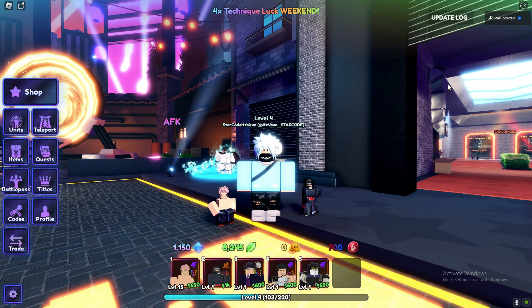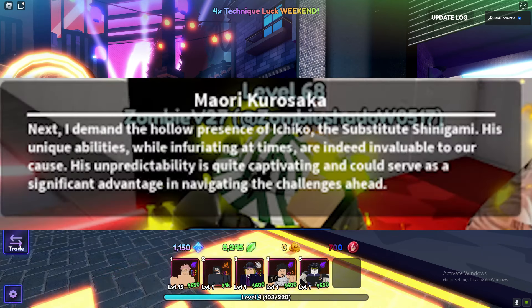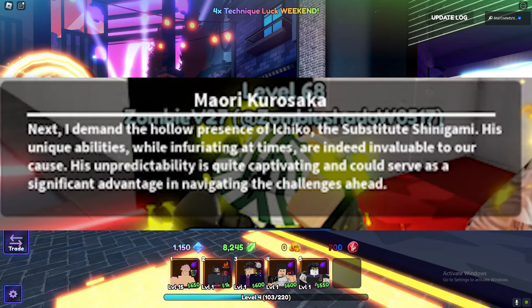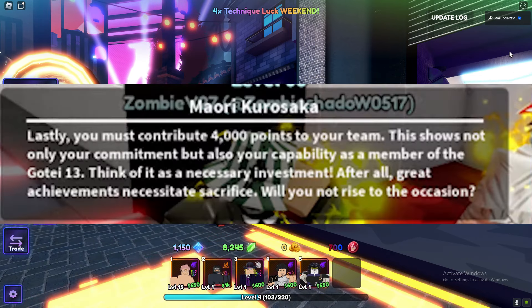You then want to go ahead and evolve Ichigo Holo Form — it needs to be Godly rarity. As soon as you do that and get Ichigo Godly, you move on to the next quest.